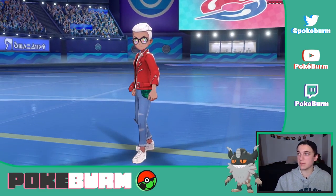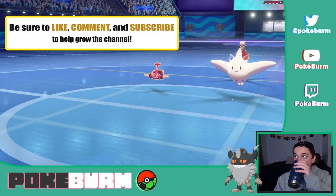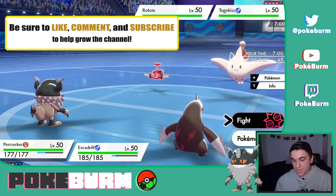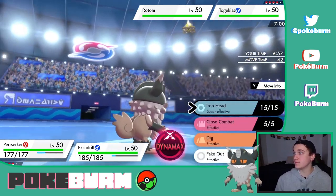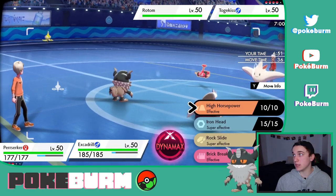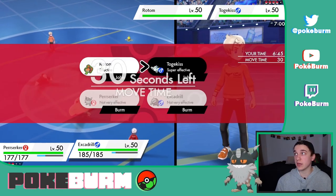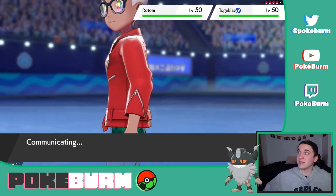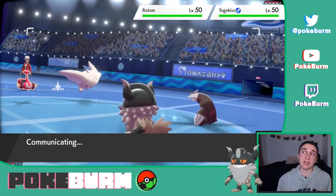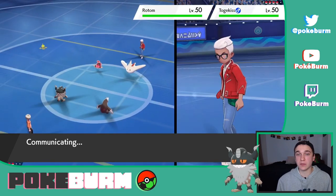Corviknight is so scary against this team. But this is a great lead — this is like what you want to see. The play here is Fake Out into the Rotom and Dynamax Max Rockfall into Togekiss. That way we can get our own Sand up without having to bring in Gigalith, and hopefully they don't Dynamax Rotom — but they might Dynamax Rotom and Follow Me with Togekiss.